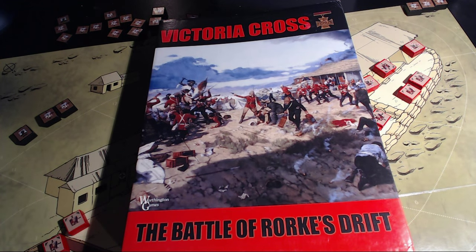Hi, this is Charles with Historical Gaming, and tonight I wanted to talk about Victoria Cross by Worthington Games, which is an excellent depiction of the Battle of Rorke's Drift. If you've ever seen the movie Zulu, you know exactly what I'm talking about — it is the colonials trying to protect the hospital from Zulu warriors who attacked due to a treaty broken between the British and the Zulus.